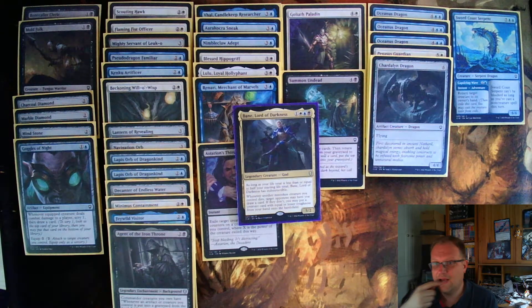Here's what we drafted today. We got Bane, Lord of Darkness — I like this card. It's a one white, blue, and black for a five-two, and it says as long as your life total is less than or equal to half your starting life total, Bane has indestructible. It's also a god, so it has some synergies with other decks. It has a really nice ability: whenever another non-token creature you control dies, target opponent may have you draw a card; if they don't, you may put a creature card with equal or lesser toughness from your hand onto the battlefield — no casting required.